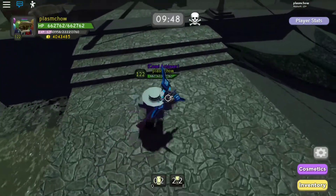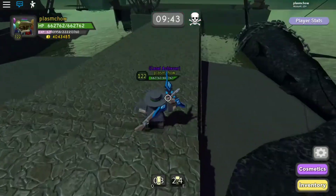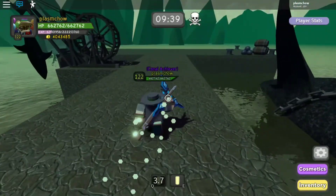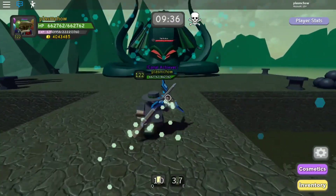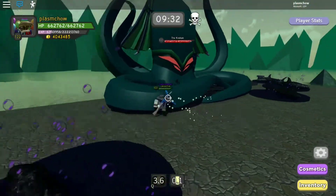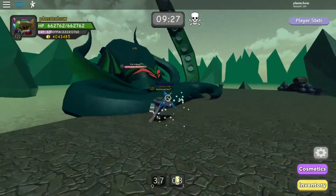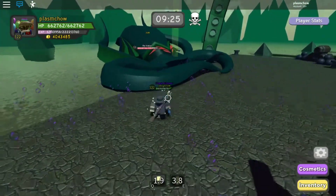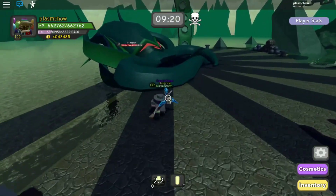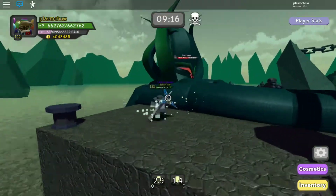Next is the first boss you encounter, which is the Kraken. Right when you run past the thing in front, here comes the Kraken. I would recommend you stay on one side — when you go into the fight, it actually throws sharks at you and tentacles on that side, always on that side. Just stay on this side and attack. You just have to worry about one of the Kraken's attacks and the tentacles attack.